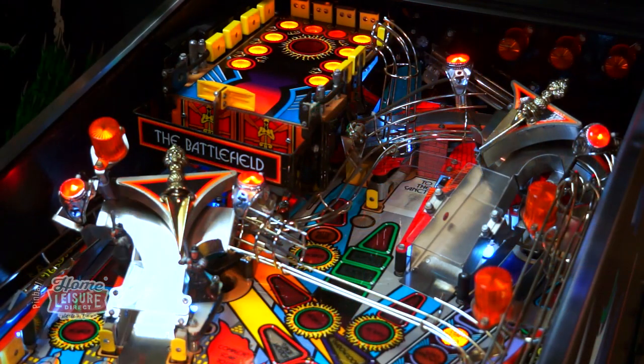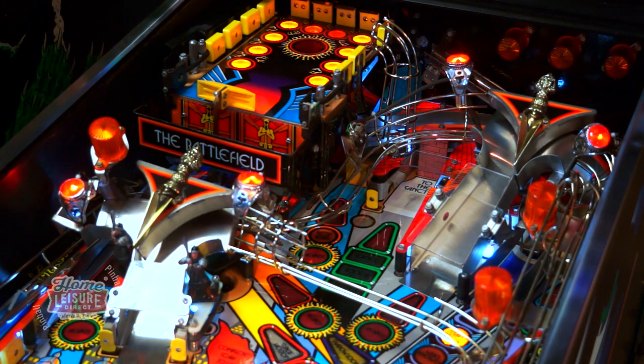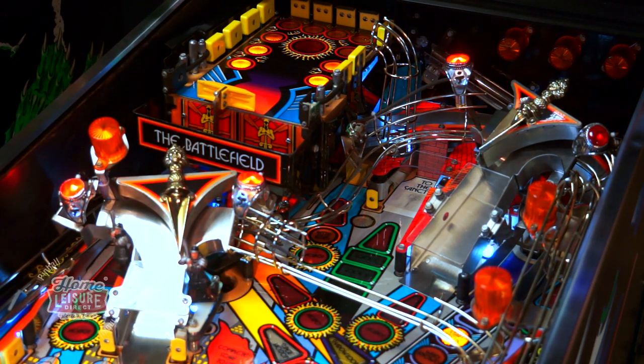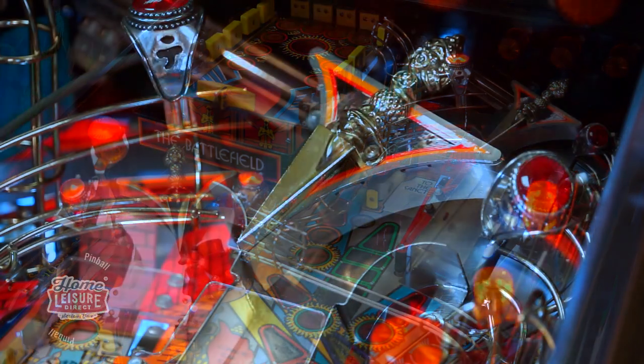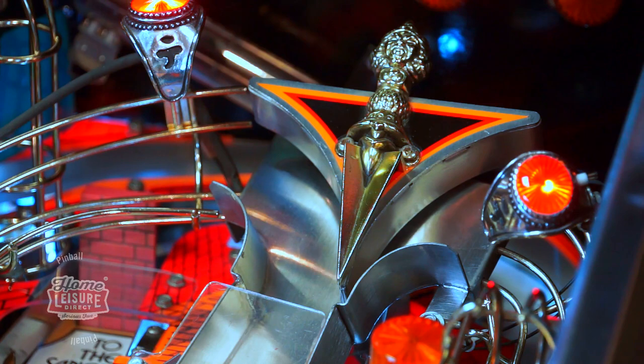Also on The Shadow are the Purva Diverters. These kunai-looking blades sit atop the game's two main ramp shots and are player-controlled. This allows you to direct shots to either the left or right flipper from either ramp, allowing for some really impressive-looking combo shots.